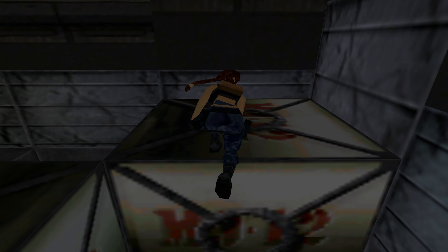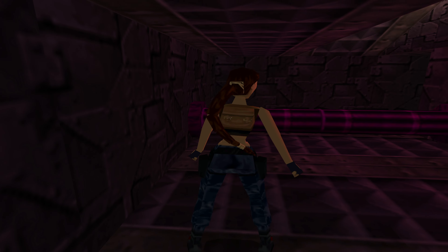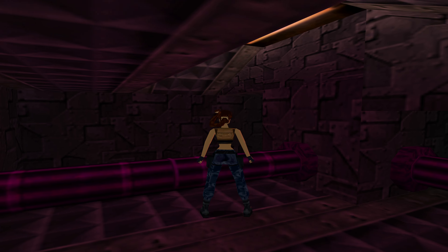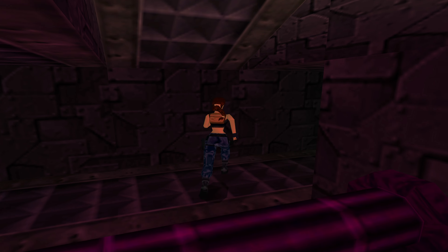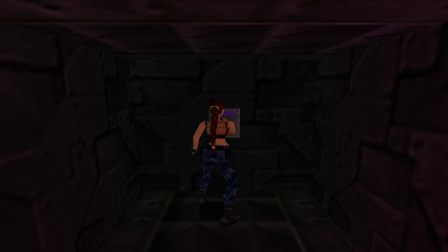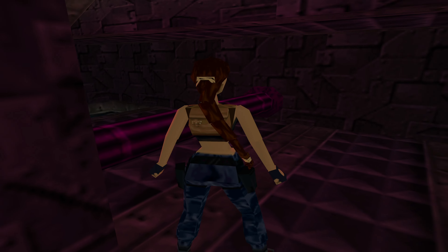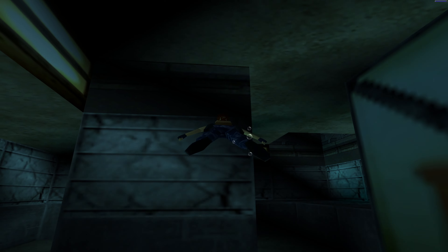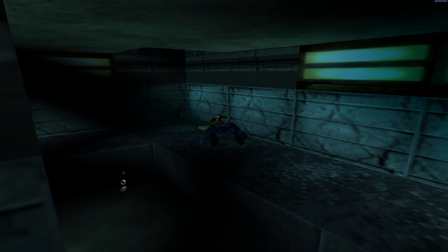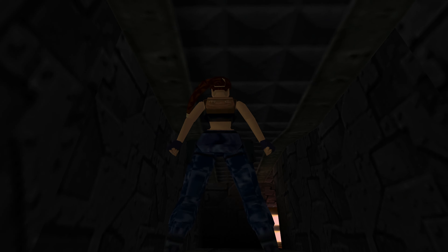Now we've got it where we want, we can climb on up. This area up here — this funky purple room. Jump over this pipe, and between this little alcove we've got a switch. Hit that — it's going to flood that room we just climbed up from. Head on back in for a swim, go up to this corner and climb on out.